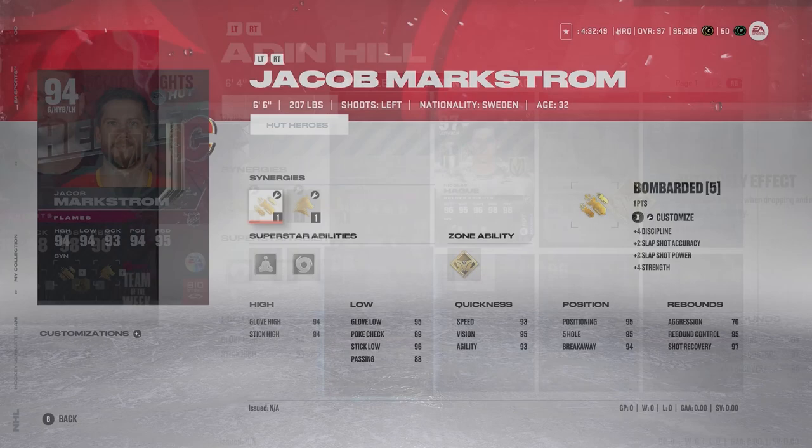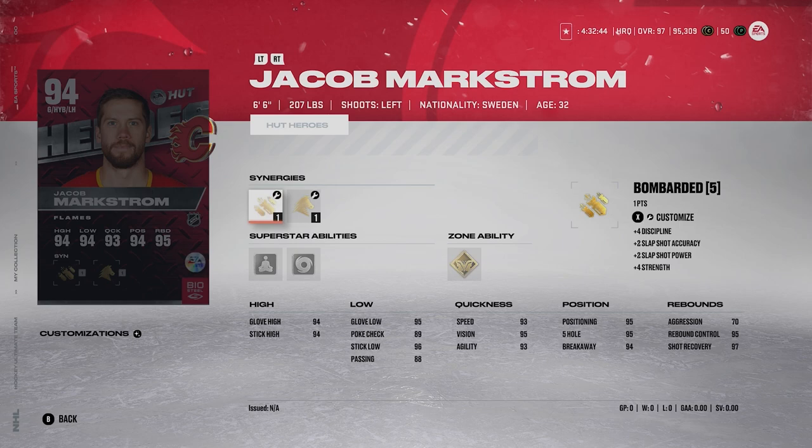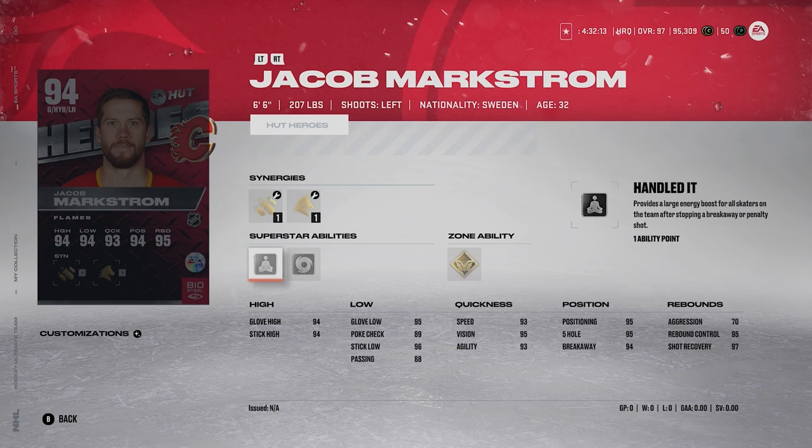Moving on, we've got Jacob Markstrom — 6'6", 207 pounds. The thing about Markstrom is he's just been ridiculous all year. His base card, 85 overall, was still usable in January. I wouldn't mess with an 85 overall goalie with all the 99s out now, but Markstrom is just ridiculous. The funniest part about this card is his Calgary Flames logo is actually coming off the card — you gotta respect that a little bit.